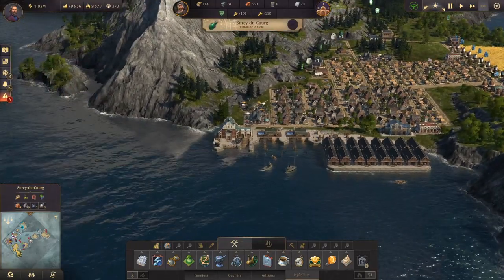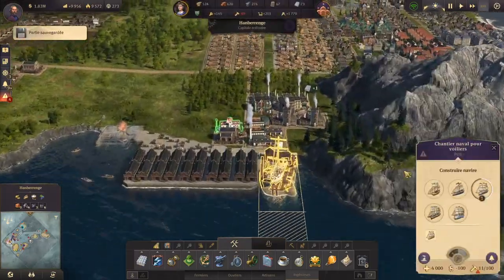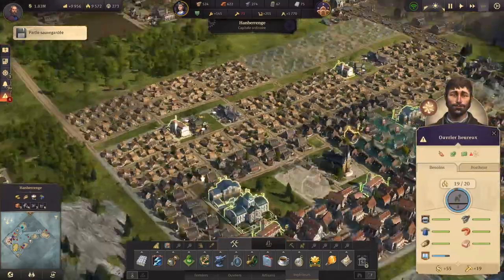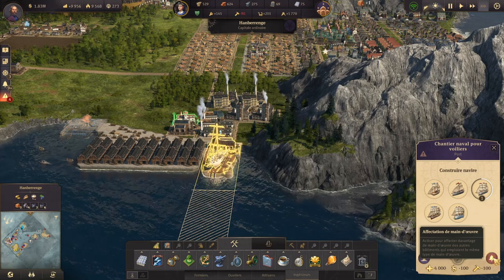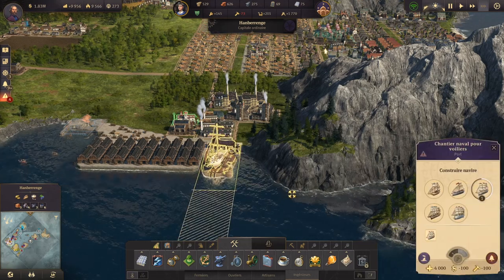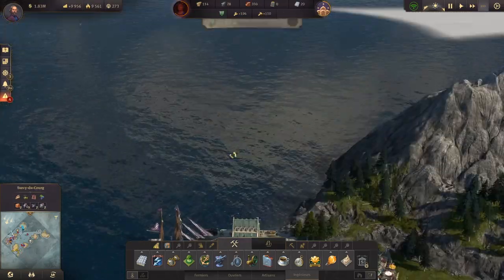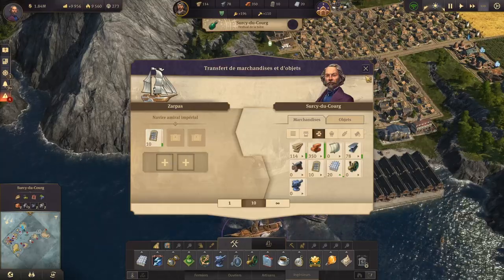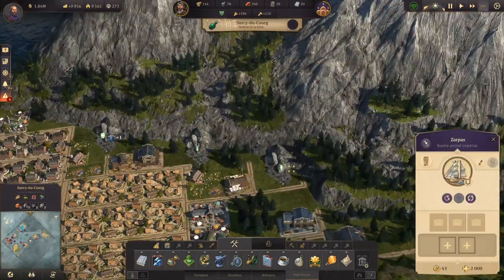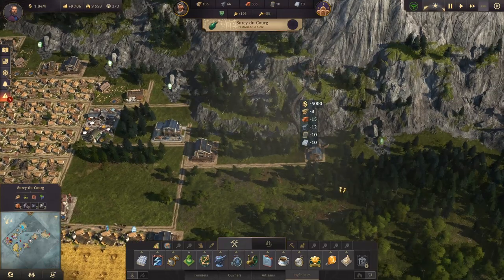Pendant ce temps-là, les bateaux se produisent — bientôt fini. On a pris une épidémie, c'est pas de bol. Donc on va privilégier la main-d'œuvre ici pour finir le bateau. Le bateau est arrivé, on décharge les fenêtres, et c'est fait. On va pouvoir construire le zinc — le zinc est en route. On a assez de main-d'œuvre pour gérer.